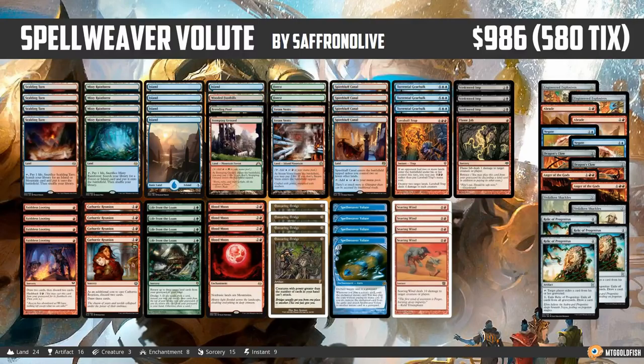So this week we are heading to Modern to see if we can cast some crazy instants from our graveyard with the help of Spellweaver Volute. First, a quick warning before we get into it: I've been suffering from a crazy head cold for a few days, so if I sound a little weird in this video or especially the gameplay videos, that's what's going on. Sorry about that, but hopefully I'll be feeling better soon.